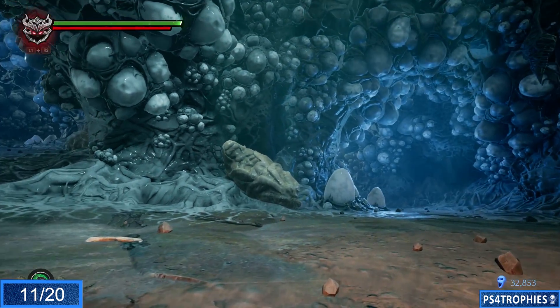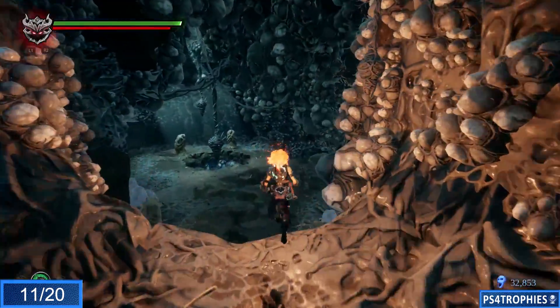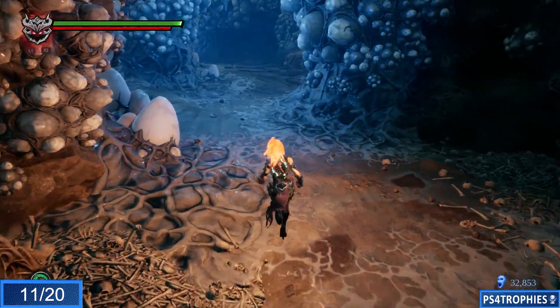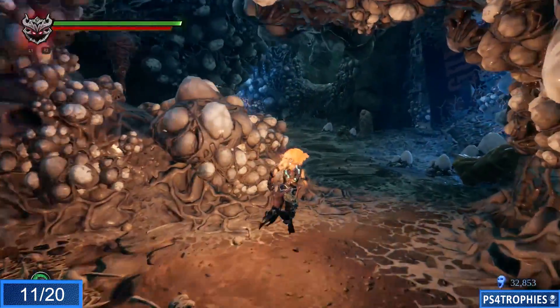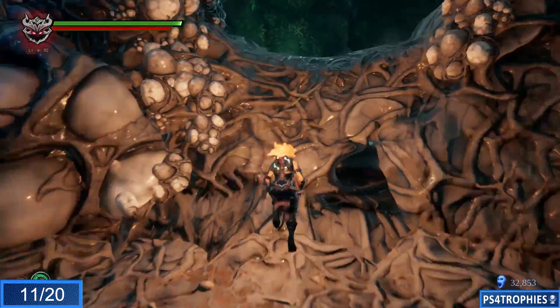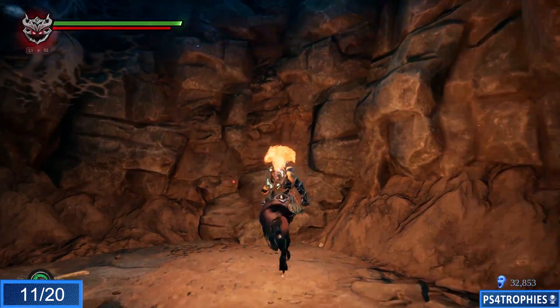Once again we're going to stay to the right — more to the right this time than last time. There's the hole we dropped down right in front of us. We're going to take the rightmost path and follow it around. Look for a little area you can jump up to — look for the green moss on the cliff side — and take this path to the end.